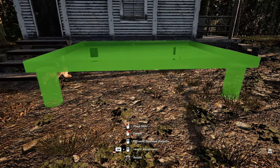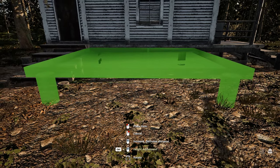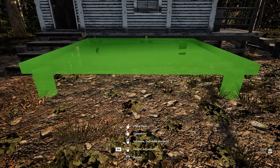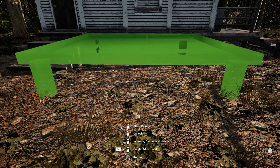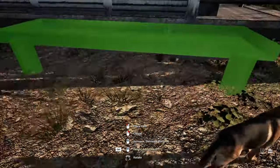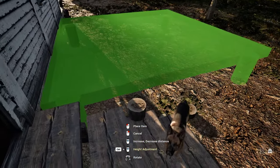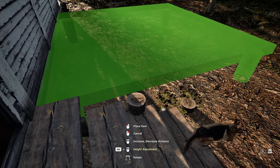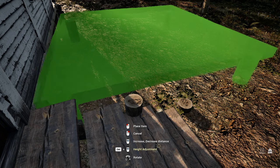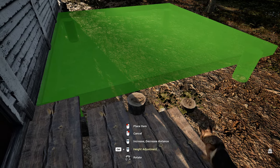Should I make this part a little bit lower? I don't know, it's hard to decide. At the end of the day, let's just make it the same level. But I could even place it a little bit lower. I need a better look, probably from over here. I can see what I'm doing, but I don't know. Sometimes it is just so hard to make one simple decision.